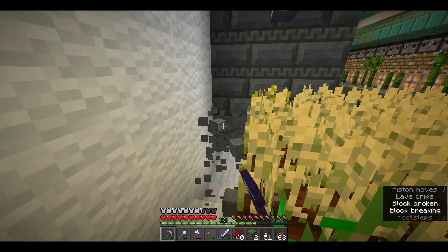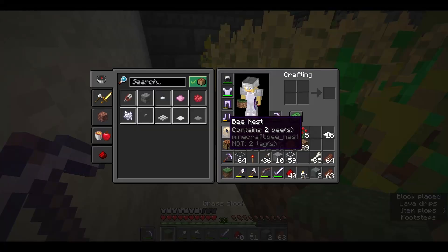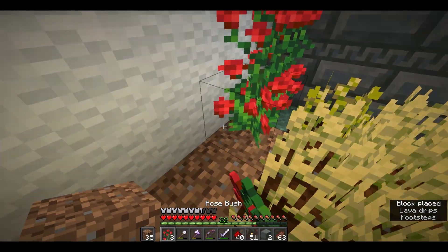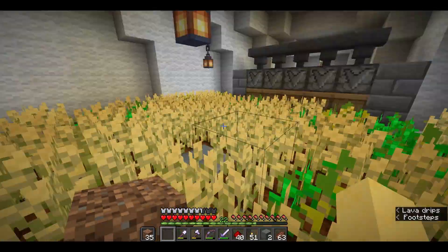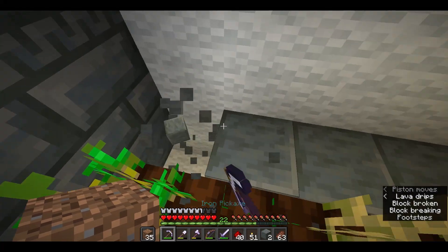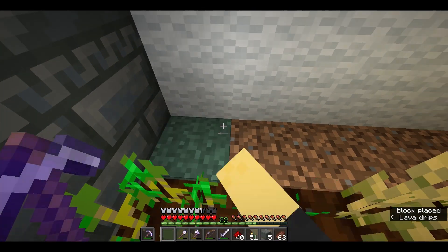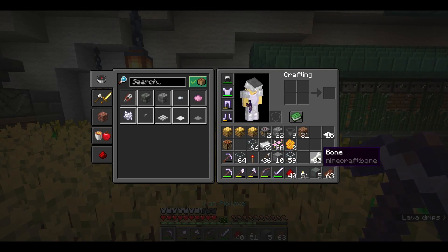I'm just gonna add some grass here. I want to put some two-tall flowers — I'm gonna use roses. This is just the flowers for the bees to use. They should be able to pathfind over to this pretty easily. And this will let them fertilize most of the crop field, like I was saying earlier. Right now it's a very manual farm and honestly it's probably gonna stay that way.